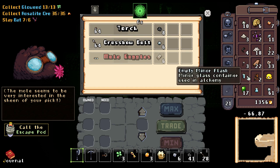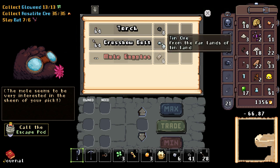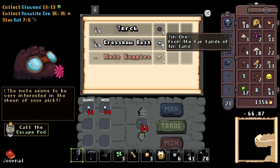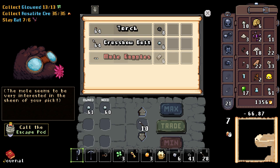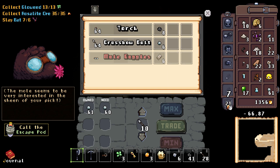Oh cool, he's like a vendor! Sweet — okay, I can sell. Wait — owned needed? From the far lands, he wants... we've got heaps of tin, sure why not. Mole goggles — that would have been cool. Trade. Wait, I have that. I want to trade. Oh, I don't have any. Copper — get rid of it. How do I get rid of that? Get rid of this. Trade — max — trade. Crossbow bolt. The mole seems to be very interested in the shine of your pick. You're not having my pick.